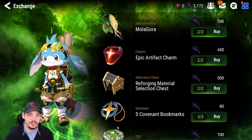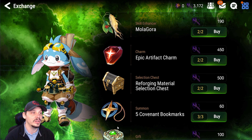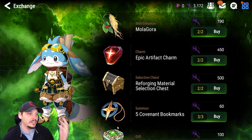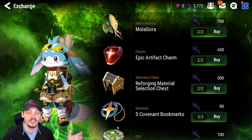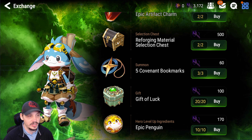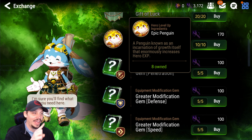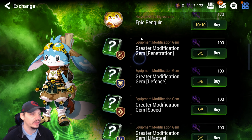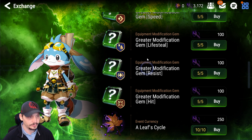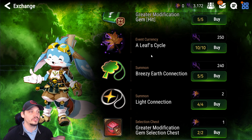The exchange shop is deep — a lot of currency has to go in. We have two weeks to complete this. Walking through rewards: you get molagoras, epic artifact charms, reforge material chests, bookmarks, gifts of luck (friendship boxes), and epic penguins, which are massive in EXP. Then you have random and greater modification gems — buy all of these, they're super advantageous to your account.